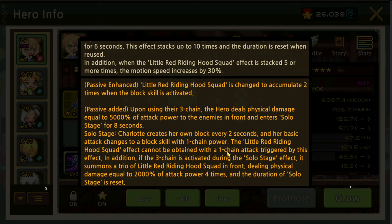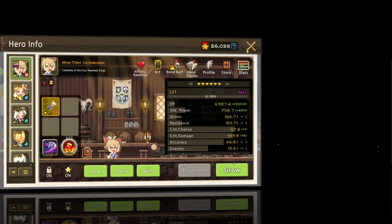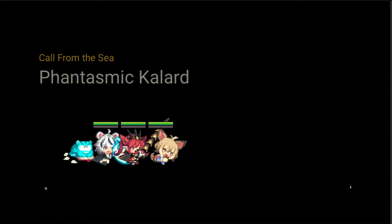It sounds really good on paper, so hopefully we'll see it in action. Passive is main type so she's gonna be using three chain. And if you guys are looking for a place to level up your heroes, the latest, last stage — stage 47.1 — is always the best.